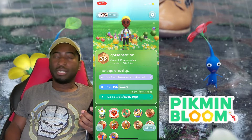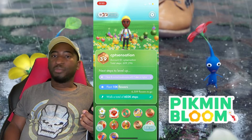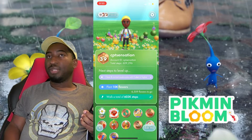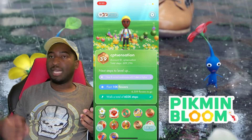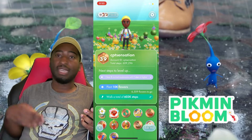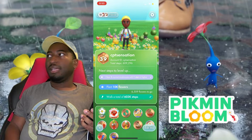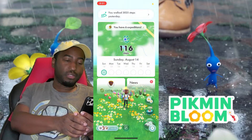The money sink is the flowers — you can only hold so many at a time, and they want you to plant 10,000 flowers. You can't really do that if you can't pluck flowers from Pikmin. You need nectar, and you won't get nectar until you do expeditions — and you can only do three expeditions a day. Eventually you're just going to have to spend some money to get more flowers. Let's go into the store.